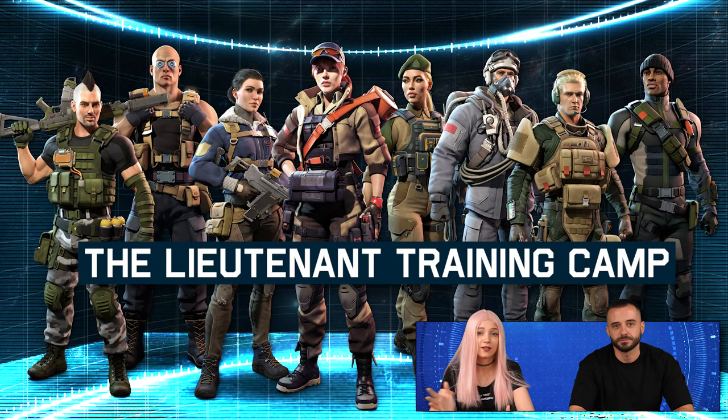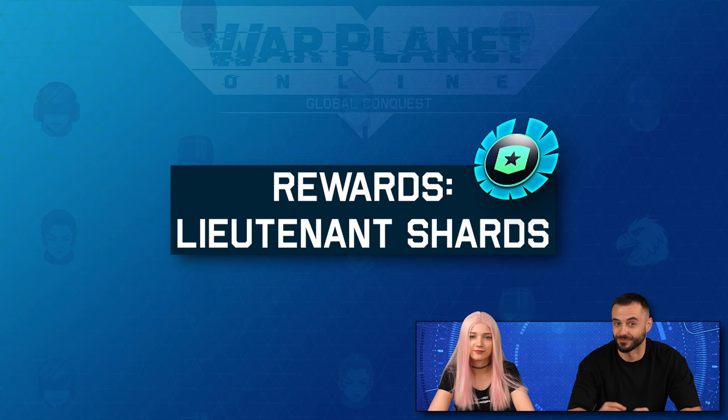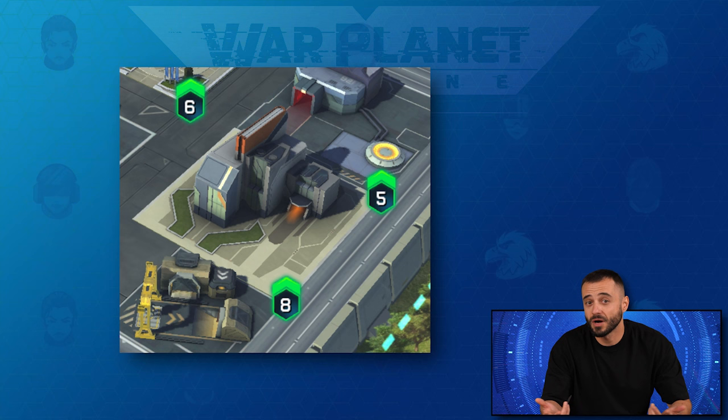First up, the brand new lieutenant raid mission! You'll find it in the Black Ops Bureau, offering you precious lieutenant shards and some valuable experience points. You'll need intel to activate these missions, so keep your resources in check. The mechanics are pretty much in line with the regular Black Ops missions!